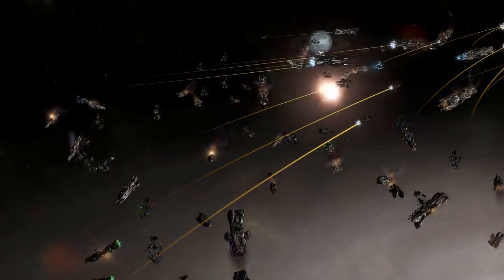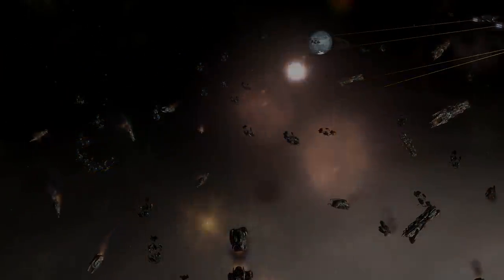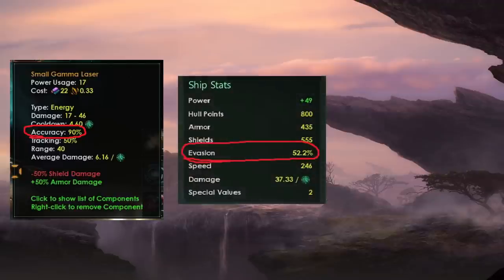The first important number is accuracy. The accuracy rating tells you the percentage chance you have to hit the enemy you are targeting. For instance, if I have a laser with an accuracy of 90% and I'm shooting at a station which has no evasion, I will hit 90% of the time. And if I use a weapon with 100% accuracy, I will hit my target 100% of the time.